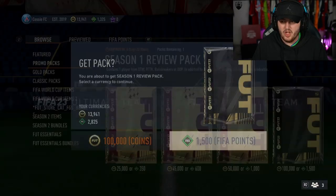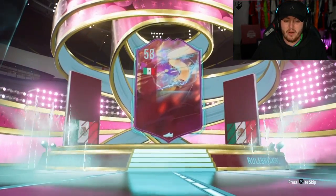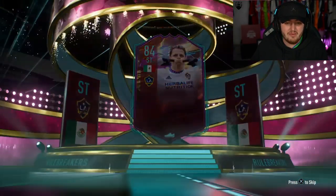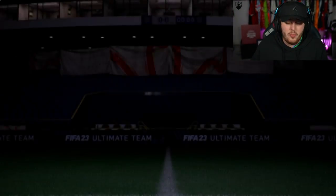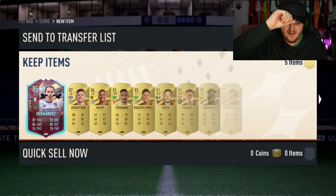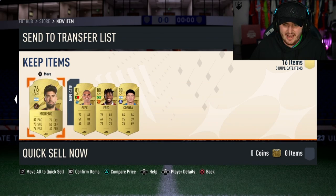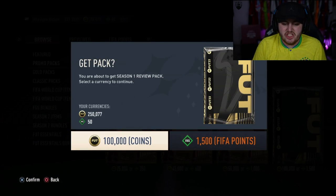Season 1 review pack. I do apologise for the coughing if any of it makes it into the video. I'll try and cut out as much as possible. As you can probably tell from my voice, I'm just not very well at the moment. Opening these packs is making me feel worse. We get a Chicharito, and at least we've got a walkout in Robertson. Not ideal. Next — come on, EA. Big card right here, it's going to be an out-of-position card.